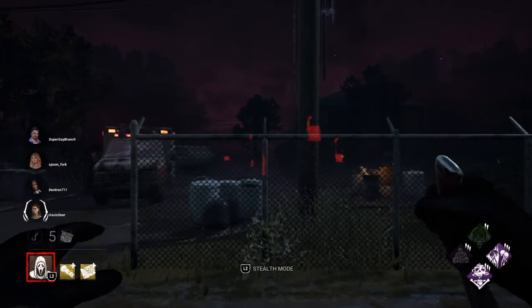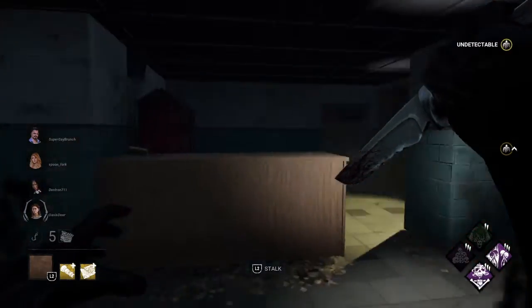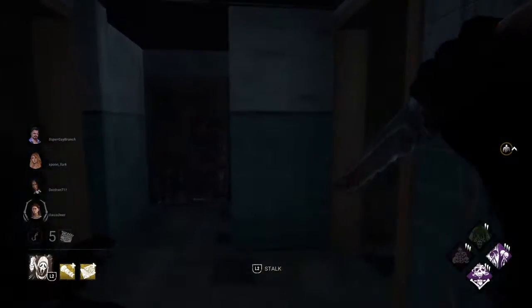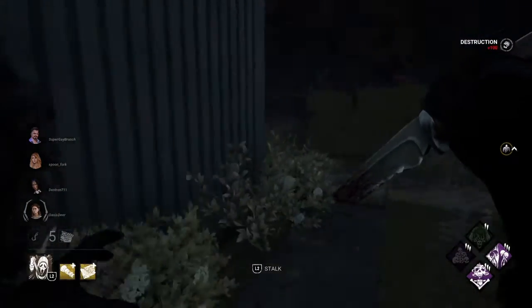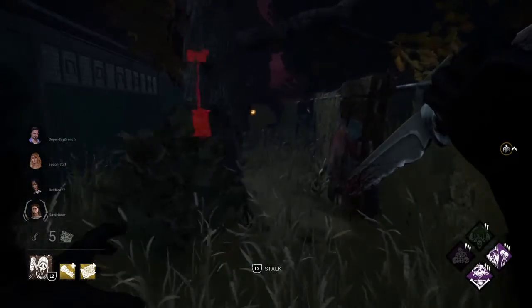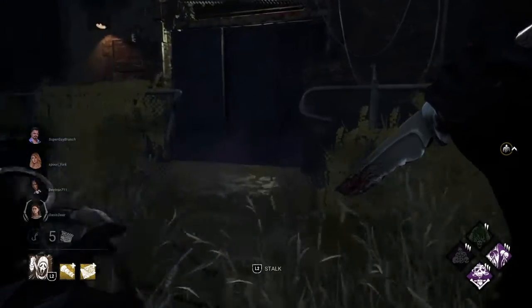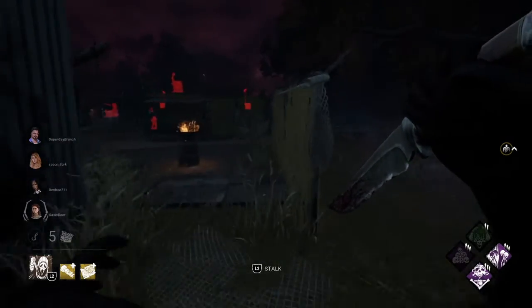We also got Haunted Ground and Undying, so we can hopefully get double Haunted Ground — you guys will see what I mean if it happens. Lethal Pursuer also works if you want to replace one of these perks. I'm not a fan of Lethal Pursuer unless it's on Blight — Blight's pretty good with Lethal Pursuer and Shadow Born, the usual stuff.